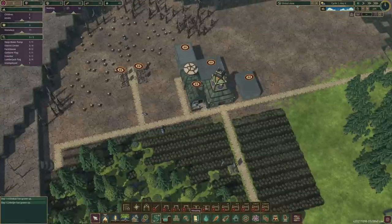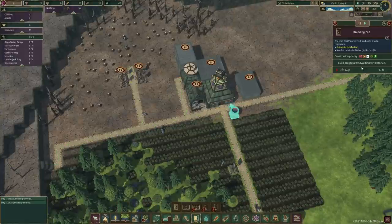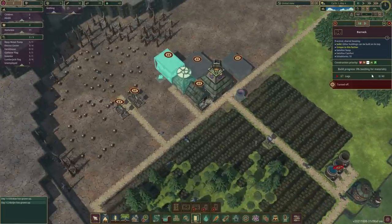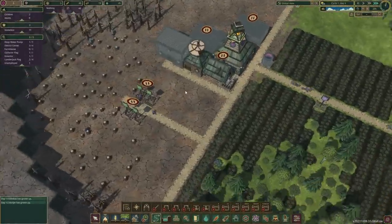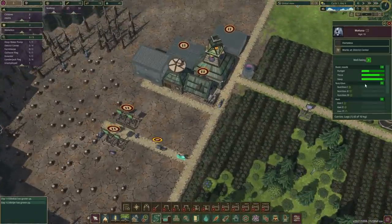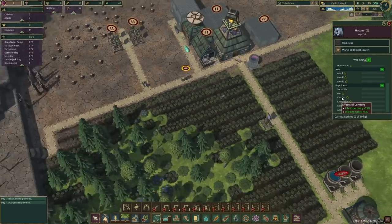We should definitely start doing the breeding pods — one of them. I also want to give you a little bit of comfort. Maybe that should be our next priority. I'll have to check again — what was the comfort it gives us? Oh yeah, 100% doing that one.